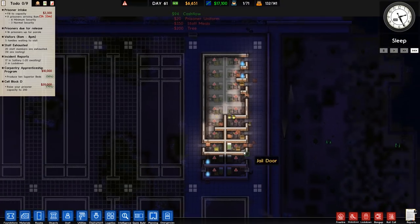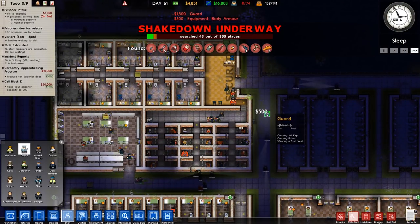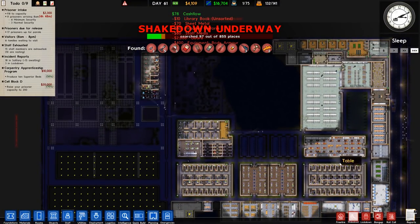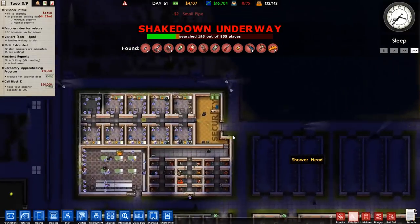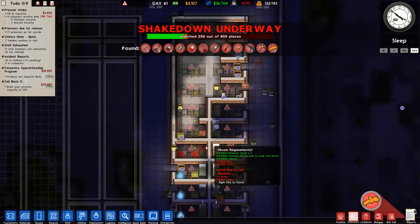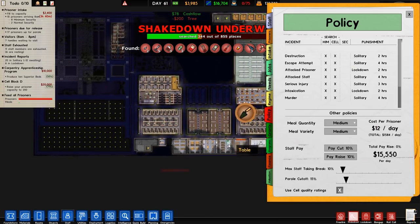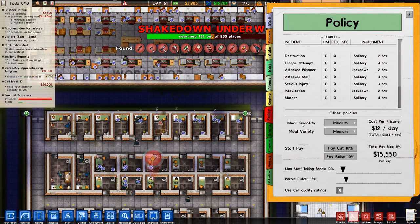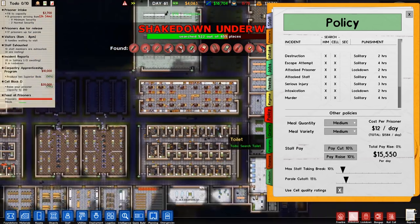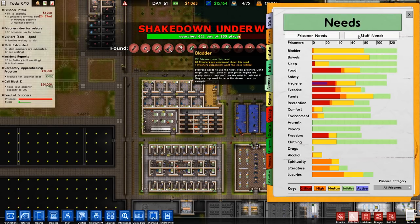We've got an armed guard patrolling around there. I'm going to do a shakedown — we haven't done one in quite some time and I think it's going to be worthy. Daily cash flow is down to 16 grand. I don't think I want to get rid of any staff — it's a bit overstaffed in a couple of areas but more guards isn't a problem in this case. Oh — is that a tunnel? It is a tunnel, not a big one, but they were tunneling to the side.